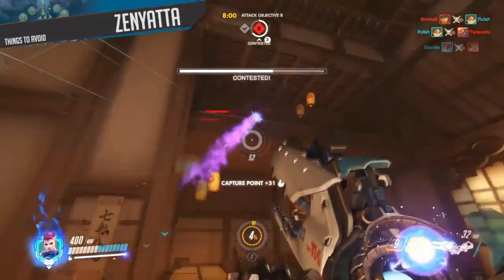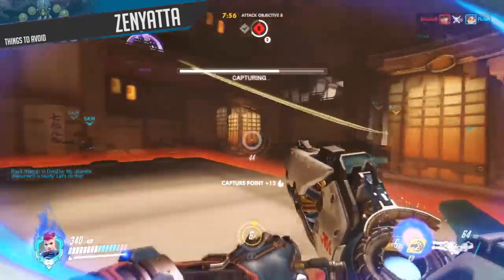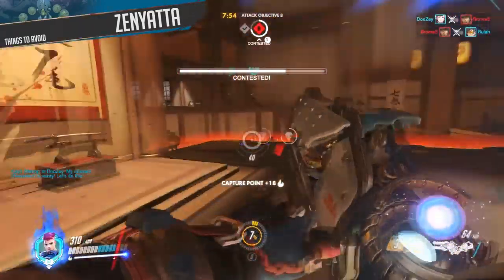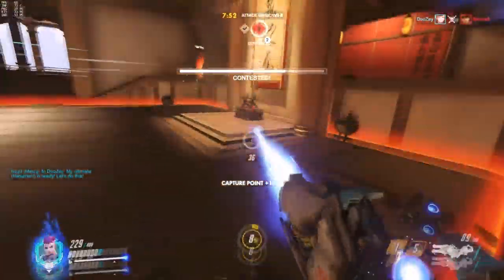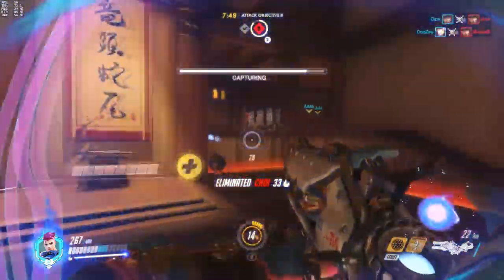Zenyatta is your arch nemesis. You're reliant on outpacing and out-damaging your opponent. Zenyatta destroys your ability to do that with a single Orb of Discord. When you have it on you, retreat and play heavily defensively. Trying to fight with a debuff on you is just asking to get annihilated.